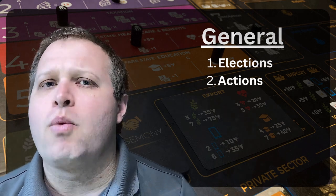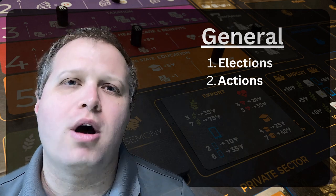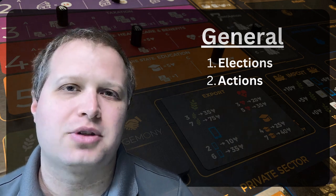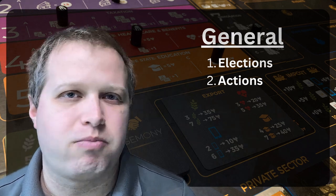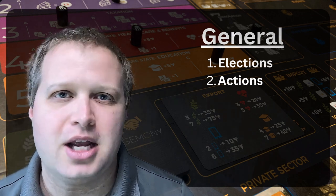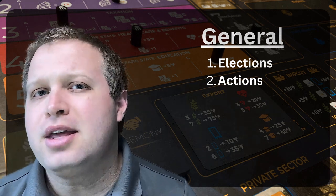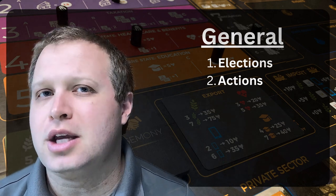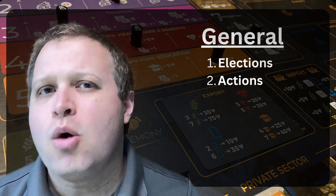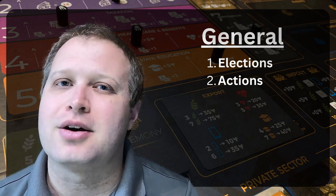Second, when it comes to the actions that players take, obviously you want to make the most efficient actions that you can. That will take practice with the various cards and combinations and just seeing what will work. But the one thing you absolutely want to do, no matter what cards you are using, is consider first which actions might be influenced by other players.